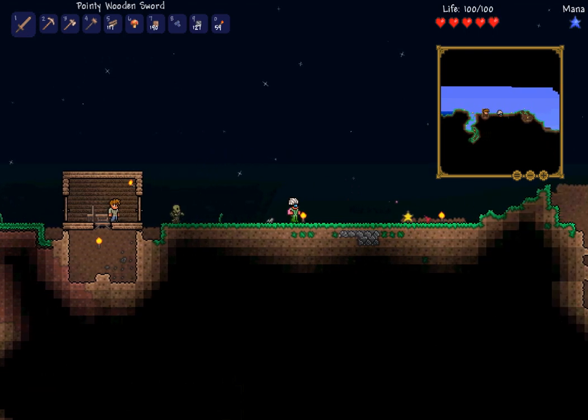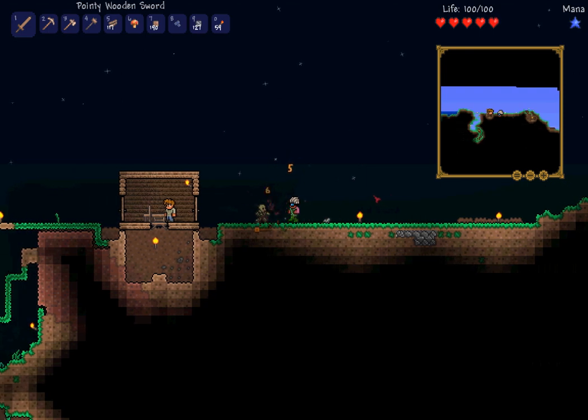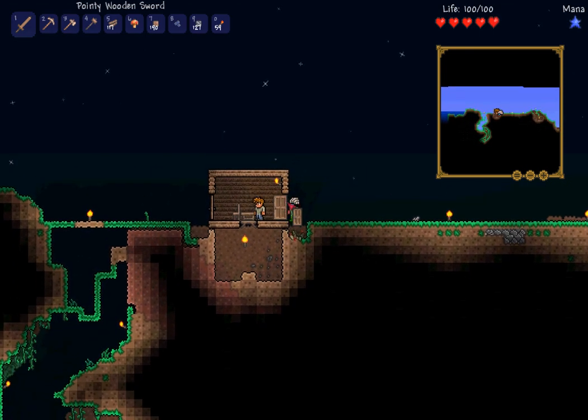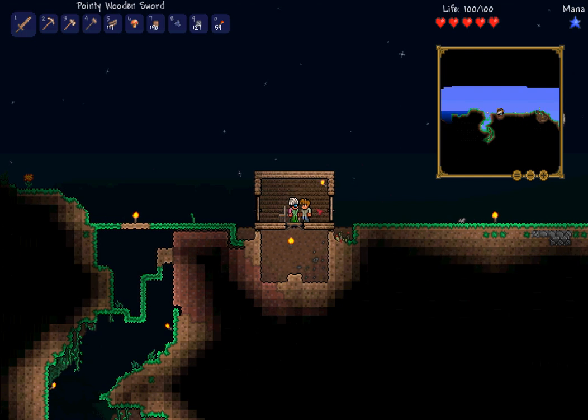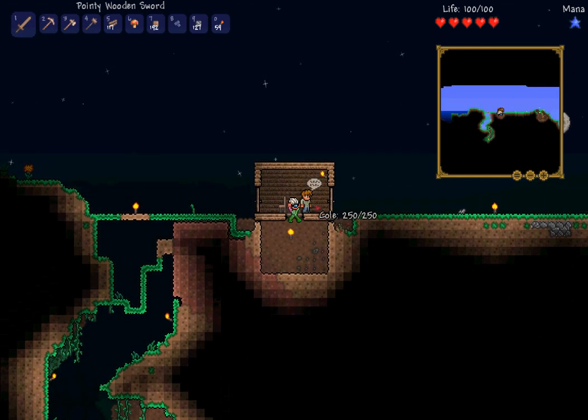See that flying fallen star — grab these as many as you can. They're used as ammo for later guns. We can hold up and jump to get up there.